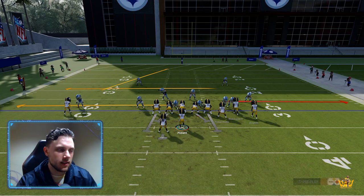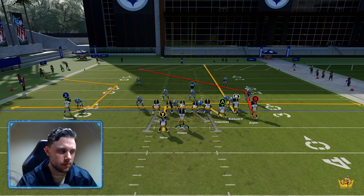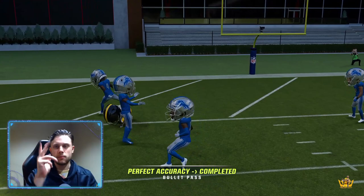Or you can also try to do something like this. You get a slant here to take away the user. You have that running back on an in route, because remember the tight end and the running back don't get pressed unless it's a user pressing them. Only a user press will activate for tight end and running back. And then you can kind of just look to bomb them over the top — right in between the two safeties.